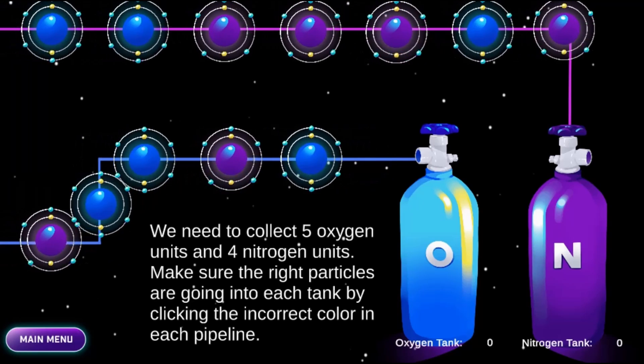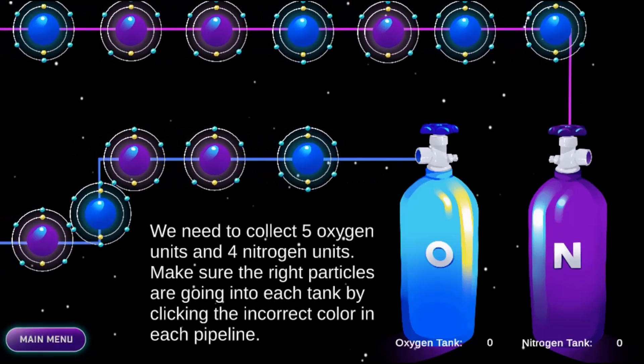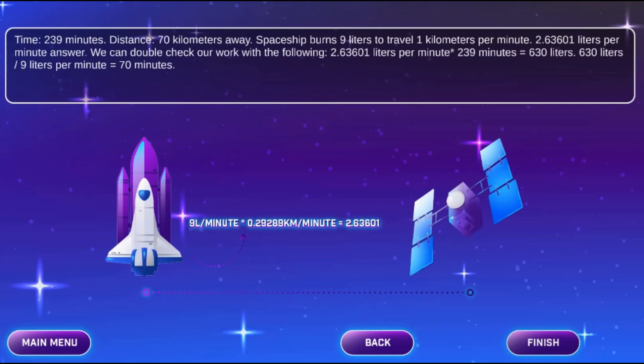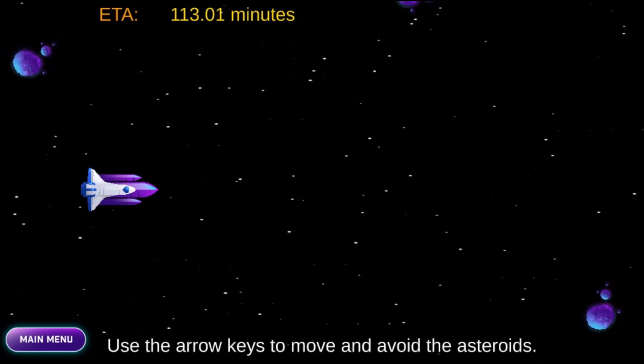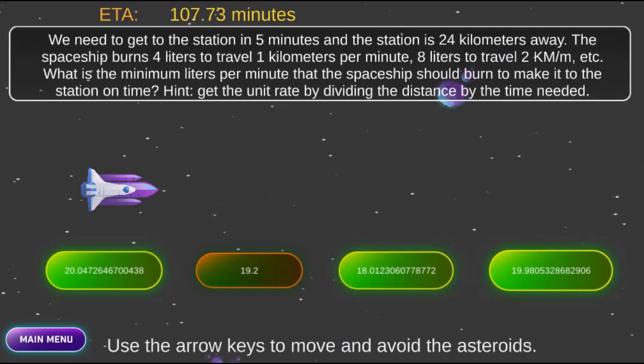For Level 1, you will use the mouse to click on the correct answers. For Level 2, you will use the mouse to remove the incorrect color in each pipeline. For Levels 3 and 4, you will use the mouse to click on the correct answers and use the arrow keys for movement to avoid the asteroids.